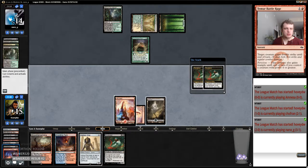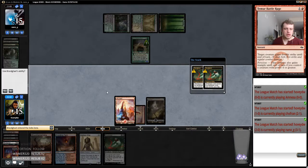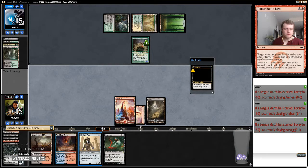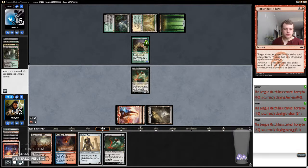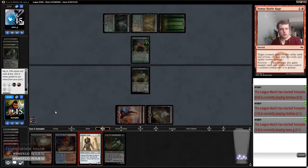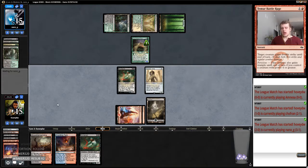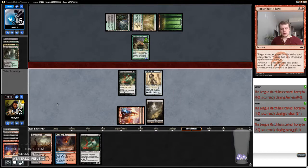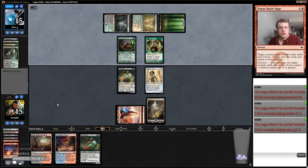Get one back — my opponent eats one of them — and then we just cast Hollow One. Yeah, this Scavenging Ooze is going to be a house. I had to throw one of them into the graveyard. I'll leave up appearances here — I had to leave one in the graveyard in order to get one into play. But this is definitely going to get difficult.